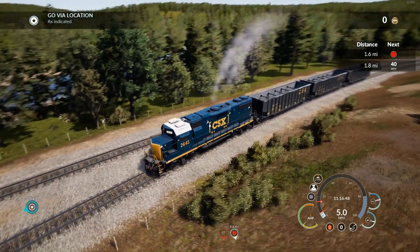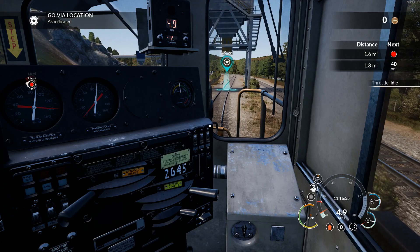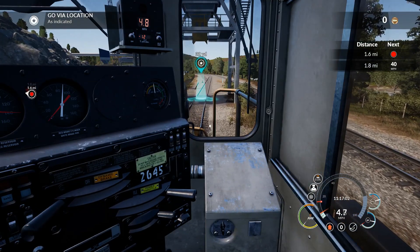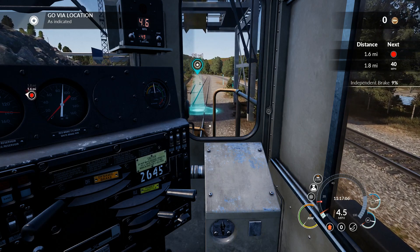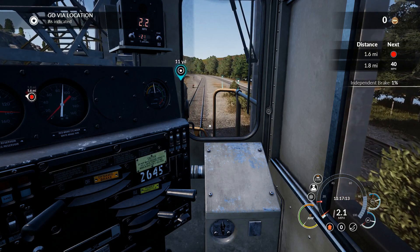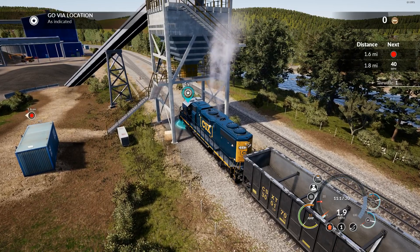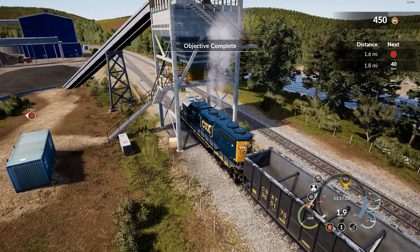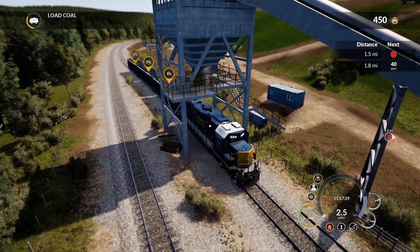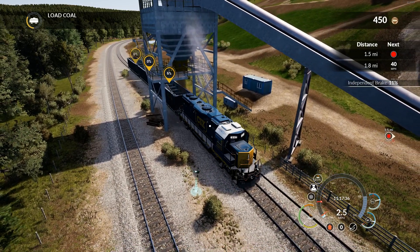Almost looks kind of cute — a single little locomotive and three cars — but we're gonna do our job and get this thing moving. Knock it down to idle so we can just roll in here. Our conductor sitting merrily doing no work. I think we want to be in the range of two miles an hour for this. The hopper should open for us as we come through. There we go — better view. Here comes the coal.